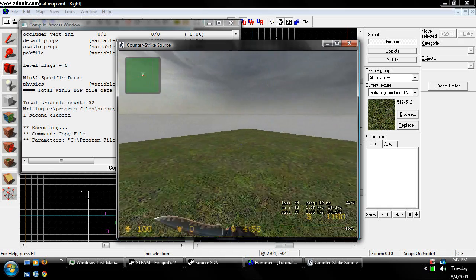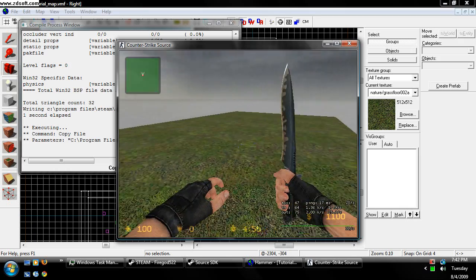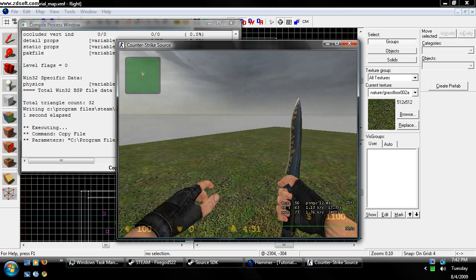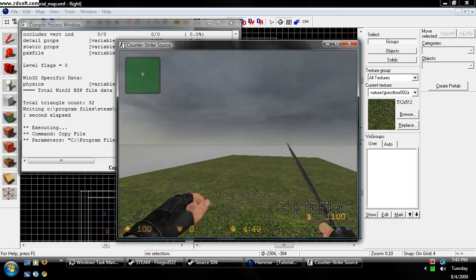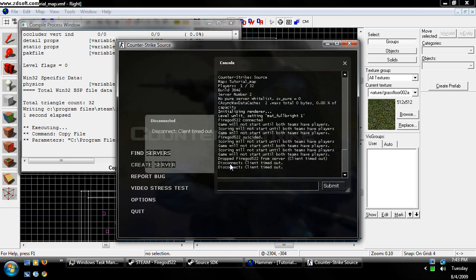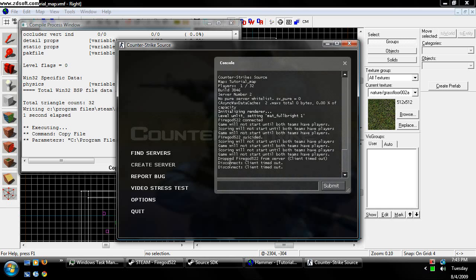So basically, that's how you make a simple little map in Hammer Editor. Oh, that Info Player Start you made — that's going to be for debugging or something. If you're using Garry's Mod like I like to use, Info Player Start is going to be where the player spawns — it just uses whatever. Anyways, this has been FireGod522 with my first Hammer Editor tutorial remake, teaching you how to make a simple map in Valve Hammer Editor. Have fun, don't burn yourselves.